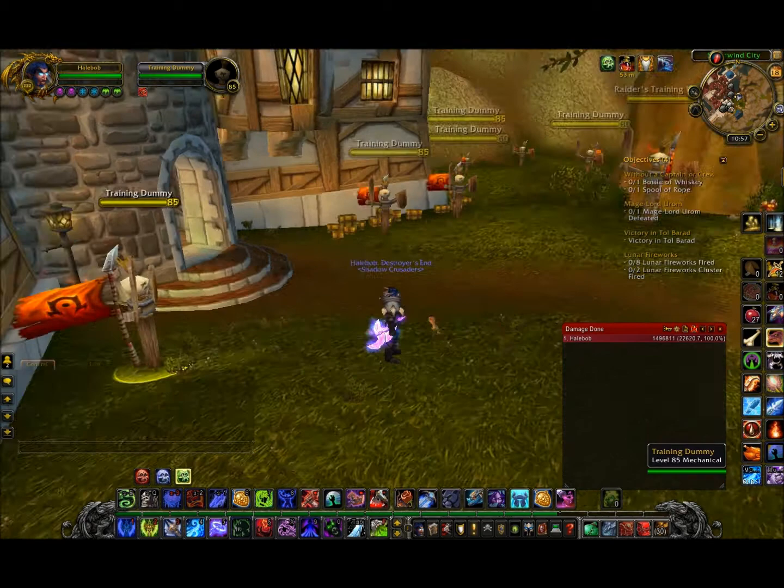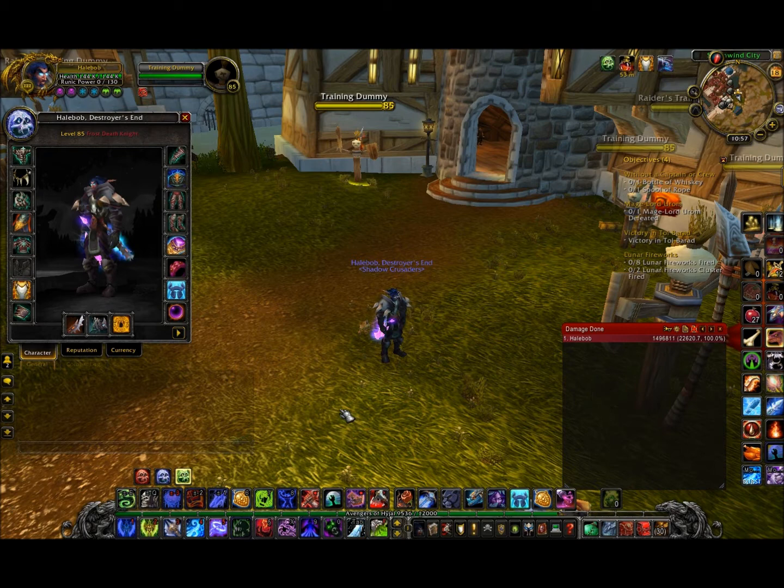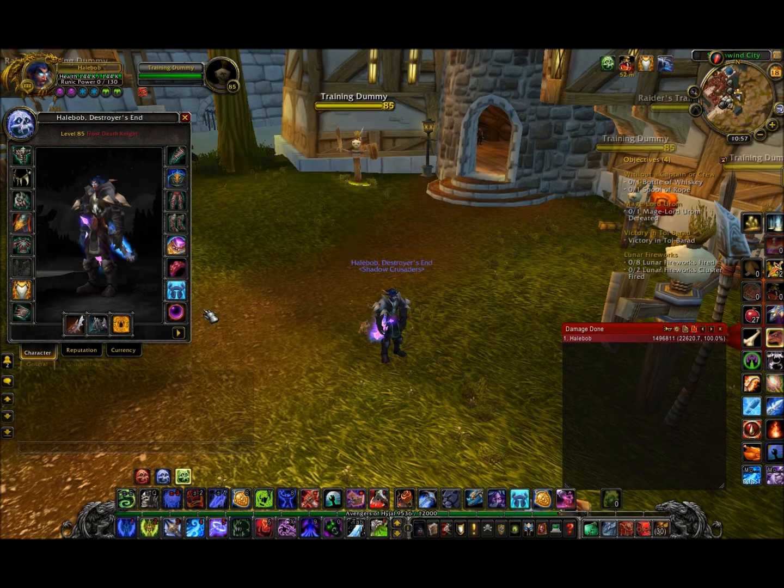For the rotation, I use this trinket because I find it better than the on-use one. It's up to you if you want to use the on-use one since it has a 2-minute cooldown, and this has a 1-minute cooldown — so I pop both at the same time. When it goes off cooldown I just pop them immediately. The PvP one has a 1 minute 30 second cooldown, so I have to wait 30 seconds anyway if I want to combine Pillar of Frost and the trinket. So I prefer going with the PvP one.